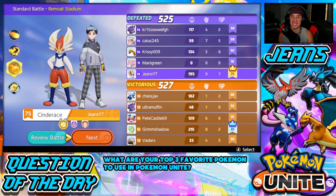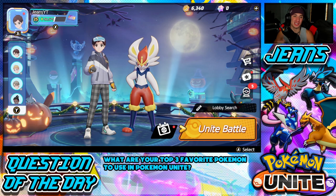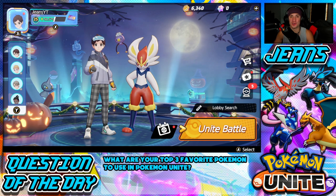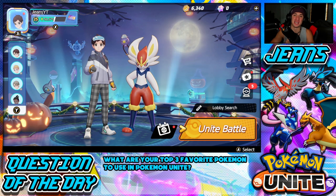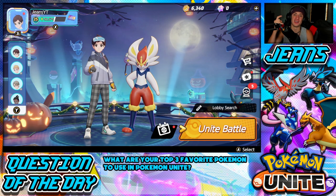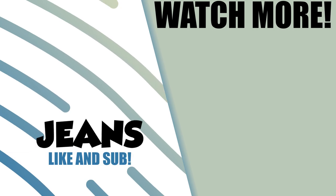That is Cinderace — an absolute beast and the best attacker in the game right now. We showcased this Pokemon to his fullest potential: 28 and 4 in the first battle, then went 9 and 7 in a 3v5 and only lost by two points. That is insane. If you enjoyed the content, smash that like button, click the subscribe button, spread the positivity every day — catch you on the next one, peace out everybody!